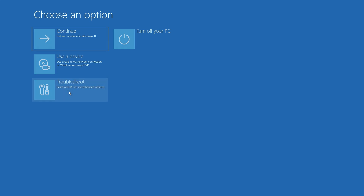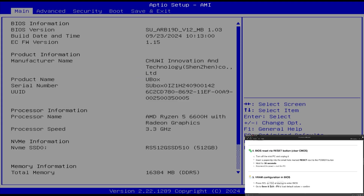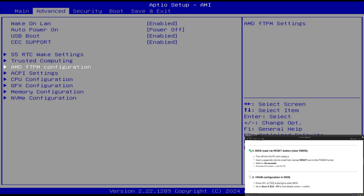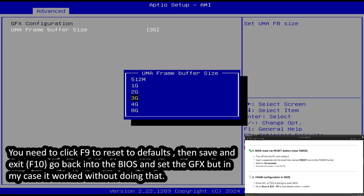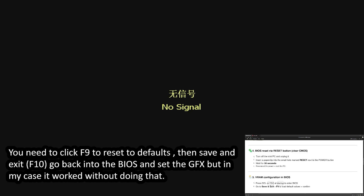But if you don't have that, you'll need to use the Windows recovery menu, which you can access by holding Shift and clicking Restart when booted in Windows. In that menu, you'll find UEFI Setup or similar options. Now let's go to Advanced — GFX — and set it to what I wanted. Oh, you needed to set it to Default.